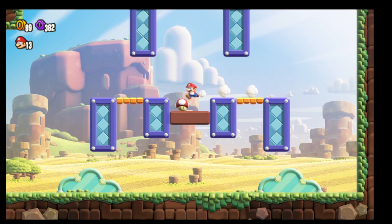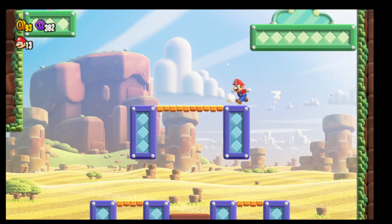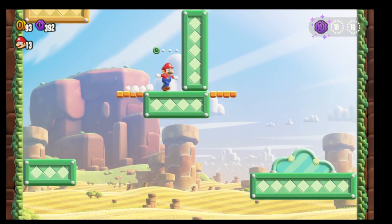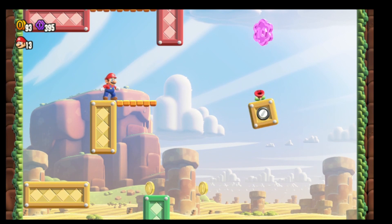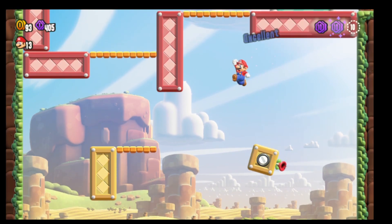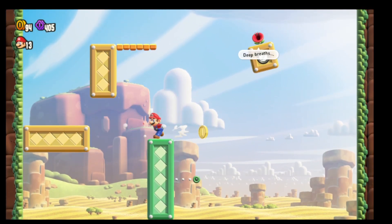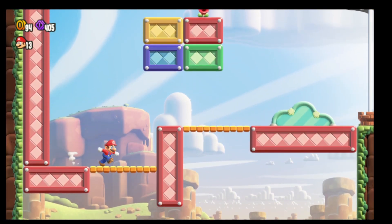There we go. The first flower coin should be over here — there we go. The second one is going to be off to the right, so just jump right up. You're going to have to use that wall jump technique, grabbing the side and working your way up, bouncing off these walls.